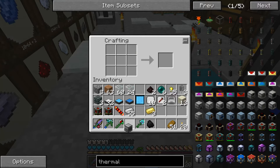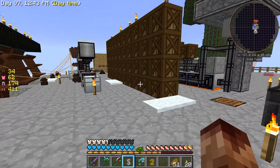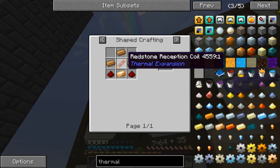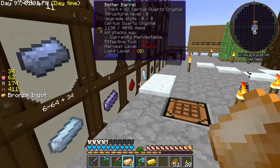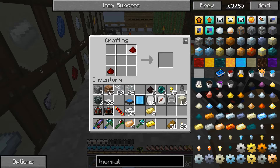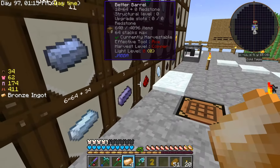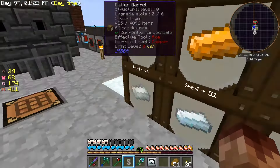So the speed upgrade is right here — it's a bronze component. This is four of them. One and two of these. We need two more pieces of red. I can speed that baby up.